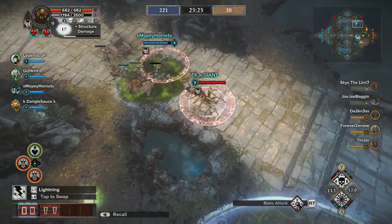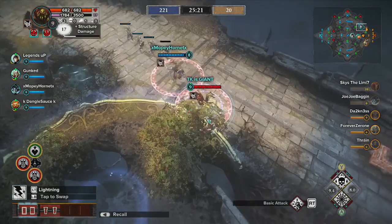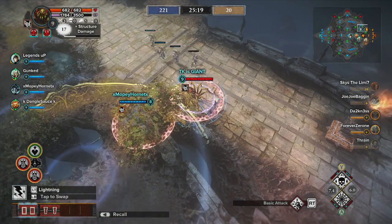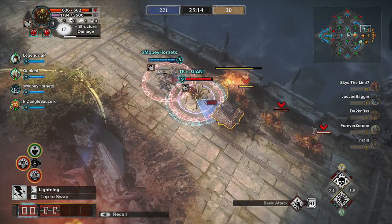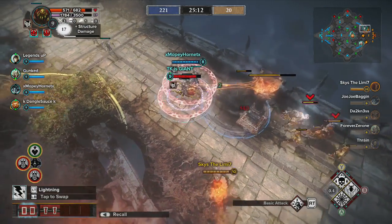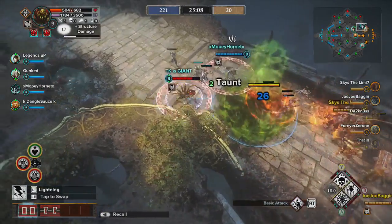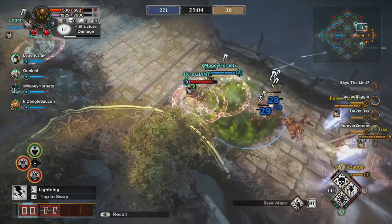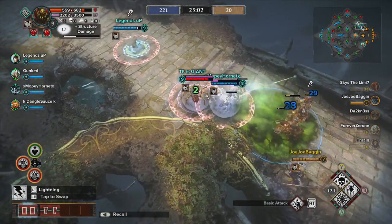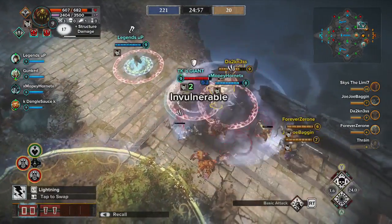For my second command, I like to have Smite because it's great to run out of the bushes and hit Smite when you're jumping lanes, then lay down your pool and pull them in. It really gives you and your fellow teammates on that lane a good shot at getting a kill early game. It's always a very strong command — it weakens your enemies by 30% and lowers their resistance.